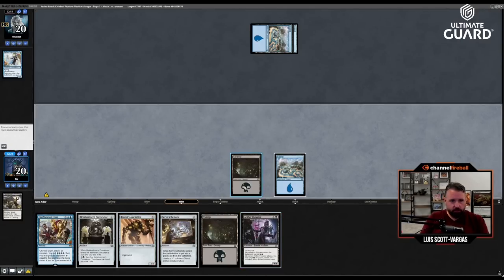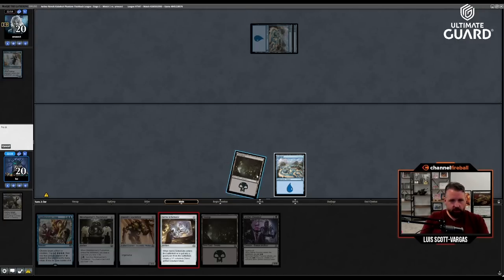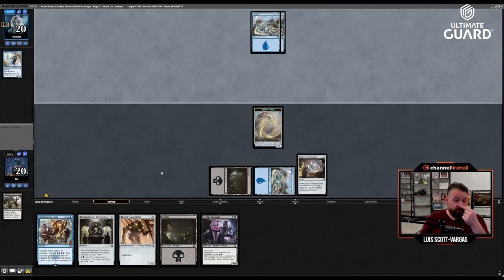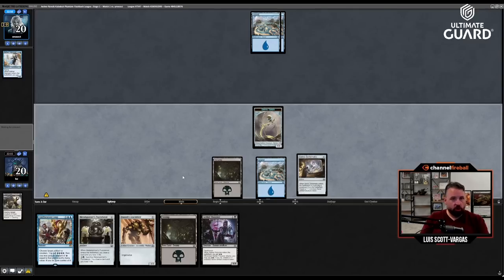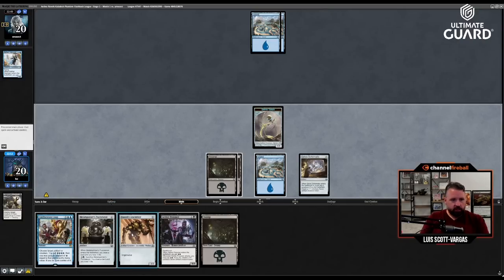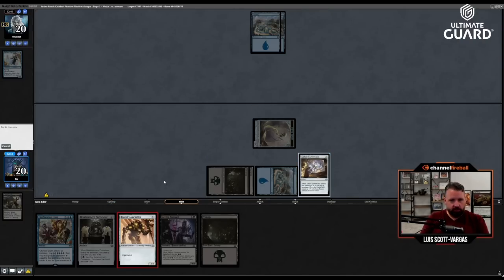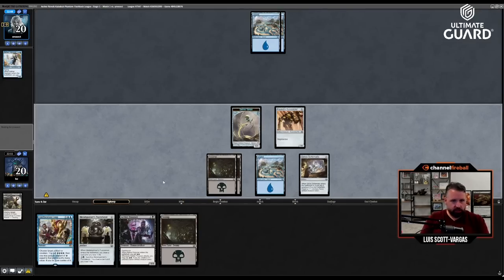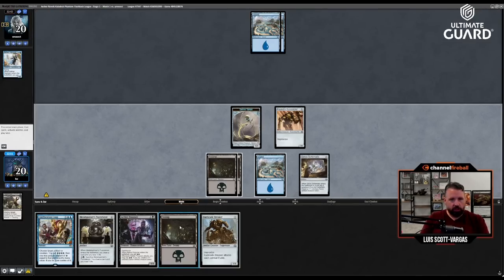If I attack with the Poisoner I'll have one token. Play this — it's not quite enough. Let's go Servo Schematic, because there's a chance if I draw another Cogworker's Puzzle Knot or a one-drop I can play Foundry Assembler, and they're stuck on two lands so this game's going to be quite short. All right — let's just play the Barricade Breaker, and then I expect a concession on this turn.